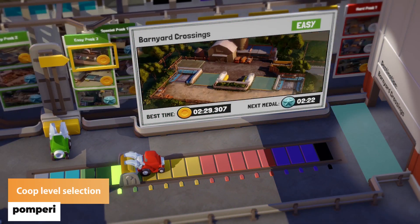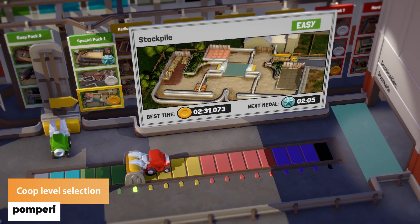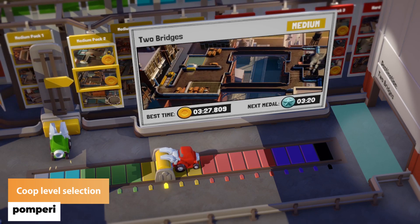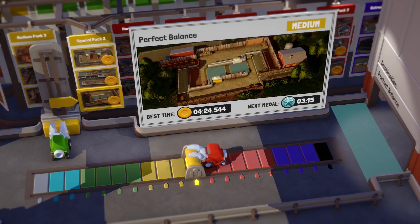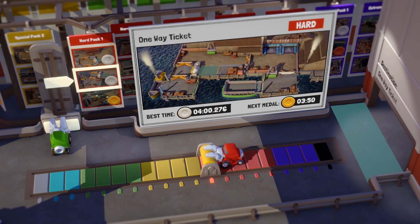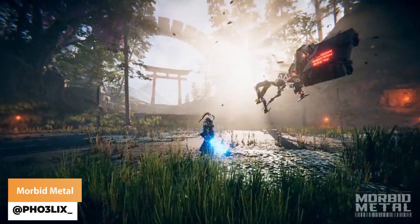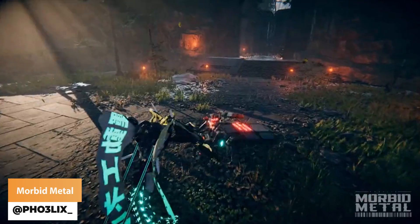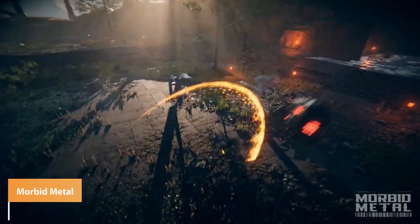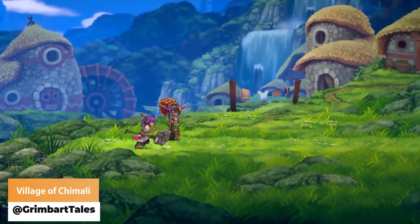Pomperi has got the ability to pick levels and co-op. Felix has got more footage from the awesome looking Morbid Metal. We're heading back to the village of Chimali with Grimbart Tales.